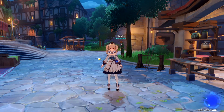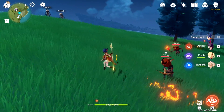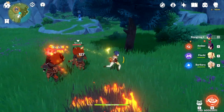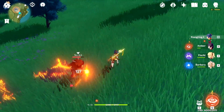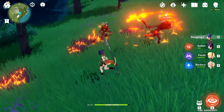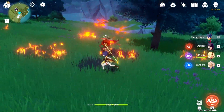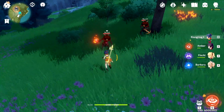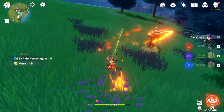Vou mostrar na prática: a habilidade já causou 1.586 de dano, enquanto o ataque normal causa apenas 137. A cada 10 segundos — olha lá — 865 (porque não critou) e 1.500 de novo quando crita. E por aí vai. Lembrando que essa arma não está aprimorada e minha Xiangling também está bem fraquinha — isso pode melhorar cada vez mais.